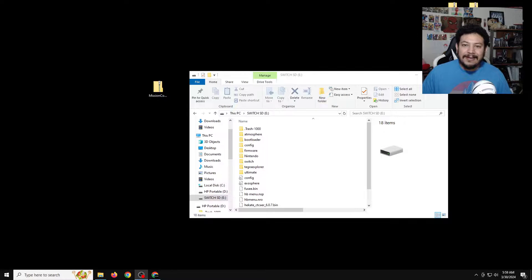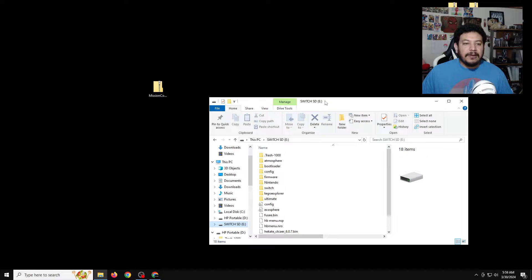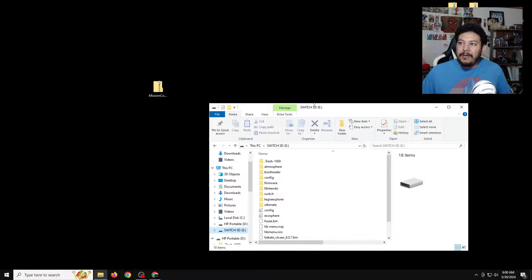With that being said, let's go ahead and continue. To get started we need to open up our SD card. It doesn't matter how you open up your SD card as long as you're able to transfer your files successfully, because that's really important. In this video I am using the SD card tools from Hekate. If you don't know what that is you can leave a comment down below and I'll try and help you out.